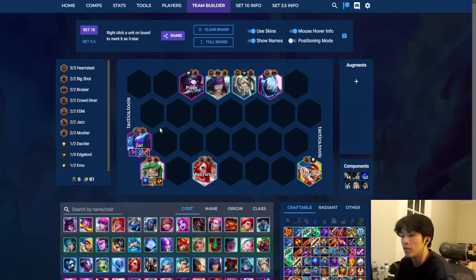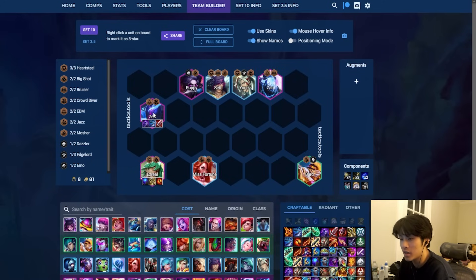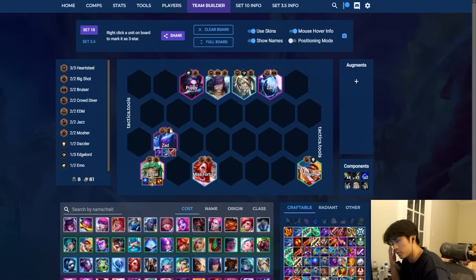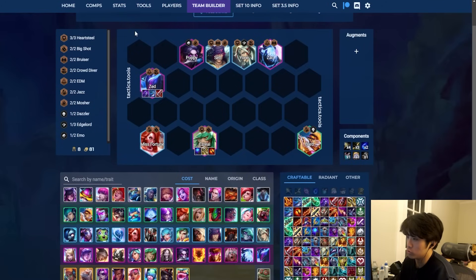Ezreal and Zed synergize really well with each other. Ezreal does fat damage to lots of units; Zed is the single target demon as well as the cleanup from everyone getting low for Ezreal. This is, in my opinion, the strongest comp in the game right now. The reason is the flexibility with Heartsteel. The Heartsteel trait right now is extremely broken. If you have lots of HP and you're in a position to play around Heartsteel on stage 4, ideally 5, more times than not your average placement is roughly 2 or higher. The Heartsteel loot tables are extremely broken. If you pivot into this from a strong position going to stage 4, you have a lot of HP to work with — just play 5 Heartsteel for stage 4, then pivot into this board.